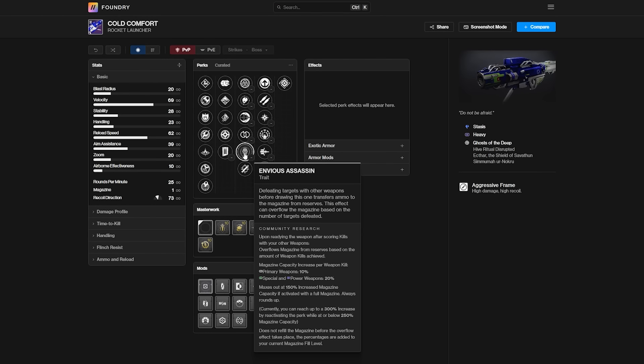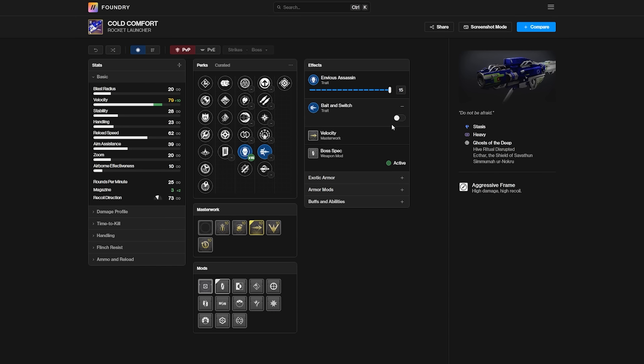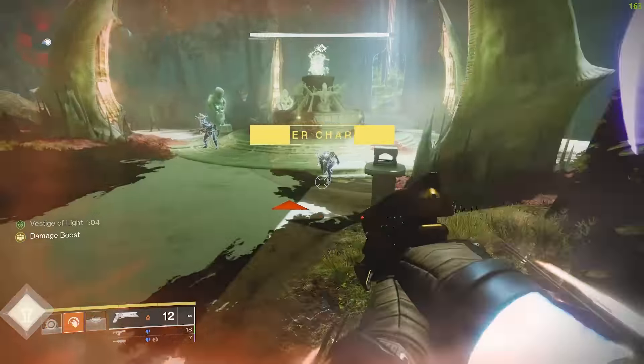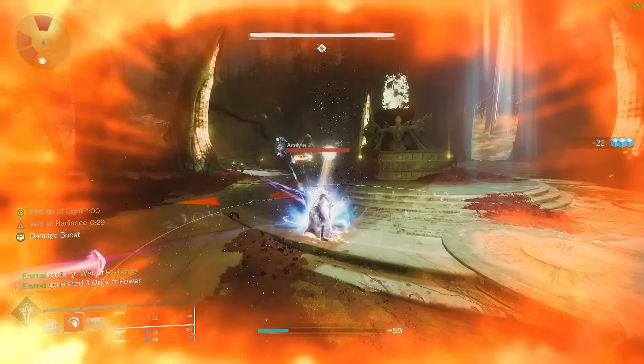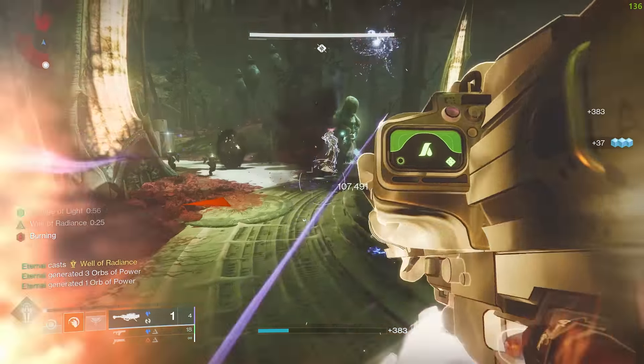The god roll for the Cold Comfort would be Envious Assassin in the first column and Bait and Switch in the second column. Using Envious Assassin correctly and pairing it with the origin trait Restoration Ritual, you can get five rockets into one magazine. If you time this correctly and proc Bait and Switch, you can unload four rockets with Bait and Switch within a matter of seconds, dealing a massive amount of damage.